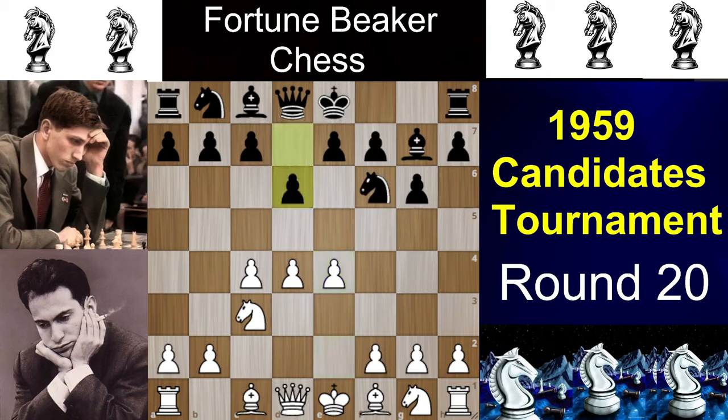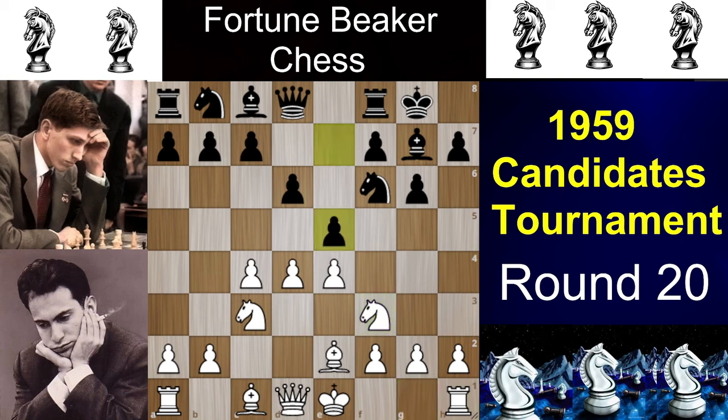Fischer chooses d6, and now white has many options: f3 is the Sämisch Variation, f4 is the Four Pawns Attack, and Nf3 is the Classical Variation. But here Mikhail Tal goes for the very calm Be2. Bobby castles, and then we have Nf3 followed by e5.